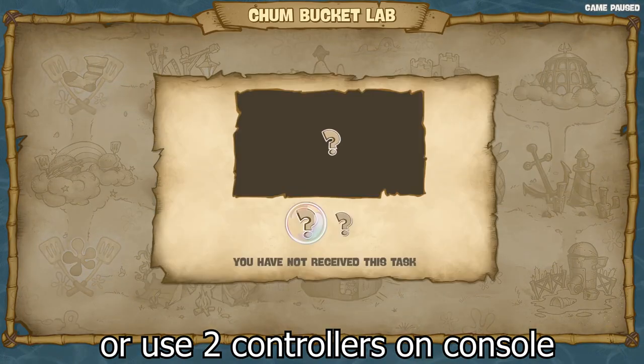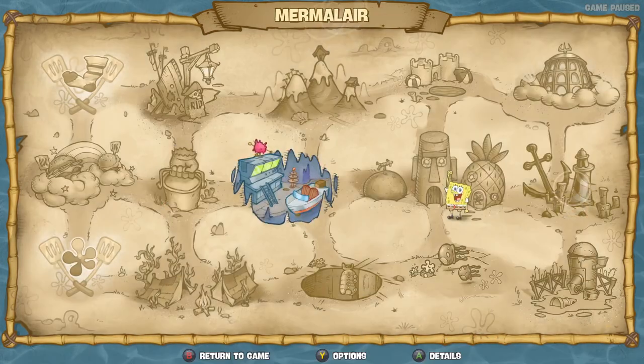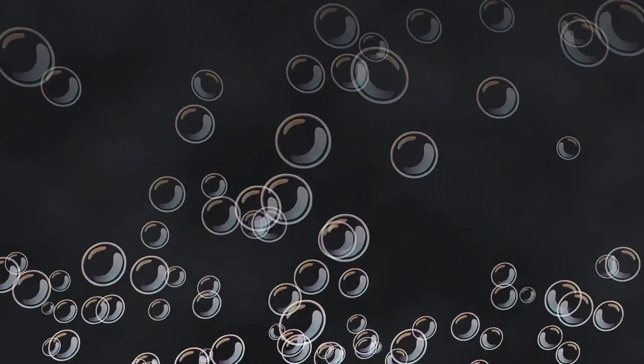You can connect a controller to your computer so you can use both your keyboard and controller to control the game. Then you can pause the game, press on Bikini Bottom to open its menu, go over to Chum Bucket Labs, and press your spacebar and A on the controller at the same time and you will be warped straight to the final boss.